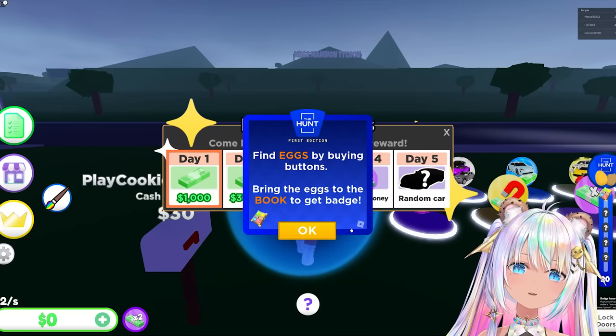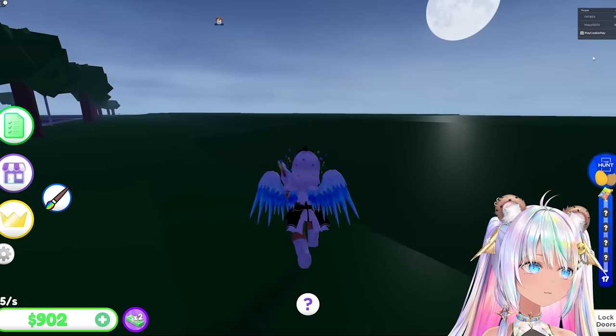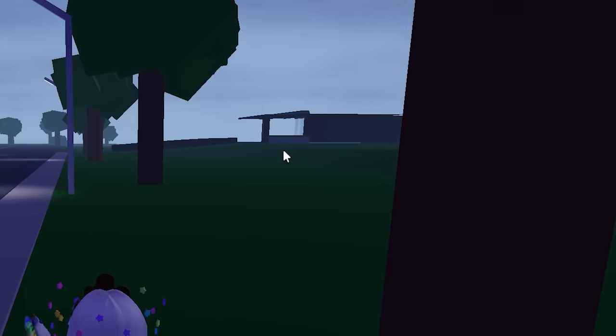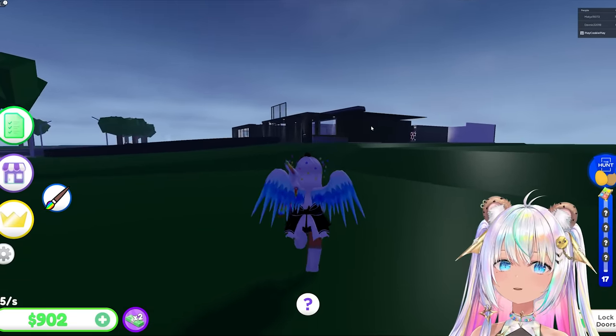Find eggs by buying buttons. Bring the eggs to the book to get a badge. I'm not gonna build a mansion? Where is everybody? There's like nobody here in the server, only two other people. Has anyone else built their mansion yet? Oh, you can see the mansion — look at how nice that is!